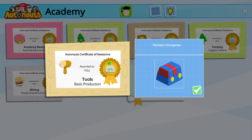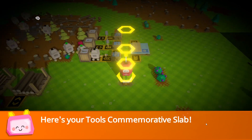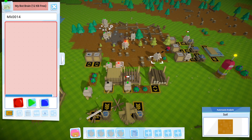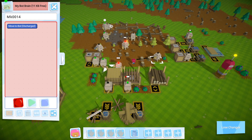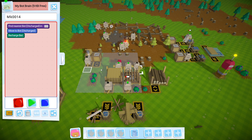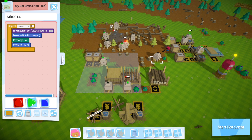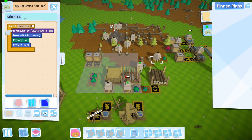I think I just undid everything. I really wish hitting escape there wouldn't cancel all of my instructions. Because that's stupid, and I don't know why that's a thing.